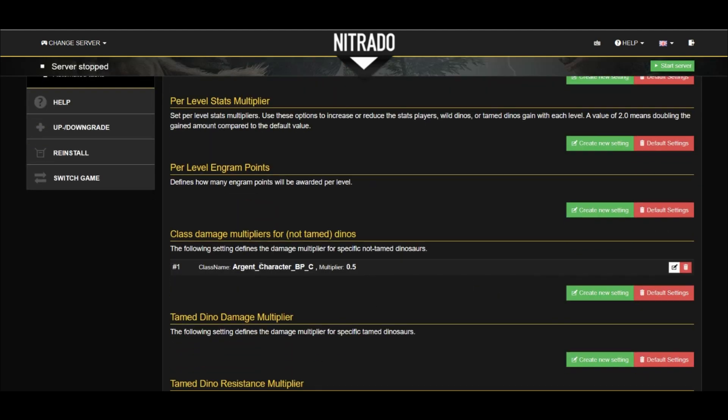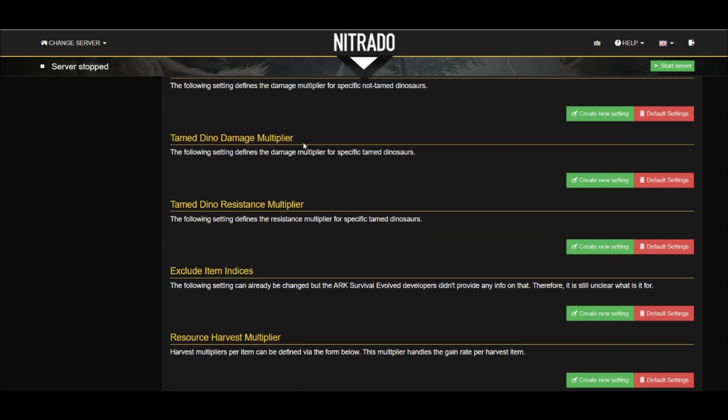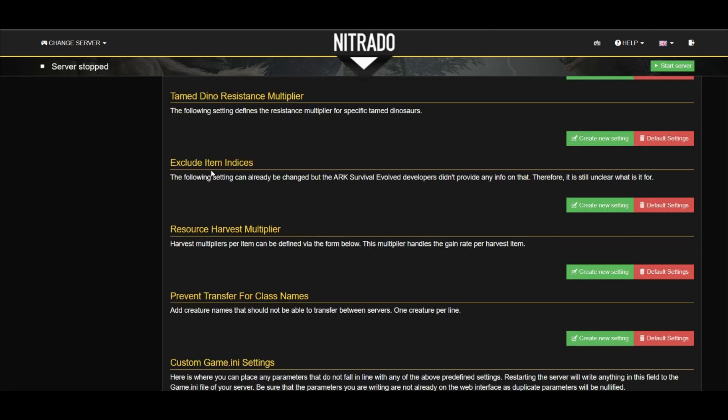You can see the setting listed here on the first screen, which we can also delete just as easily by pressing the Delete button on the right-hand side. Tamed Dino Damage Multiplier works the exact same way, but this time it's tamed dinos instead of wild dinos. And then the Tamed Dino Resistance Multiplier changes your dino's resistance to damage in the exact same way.